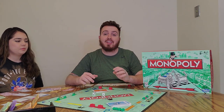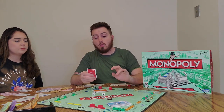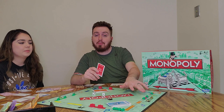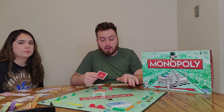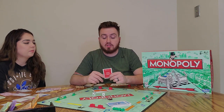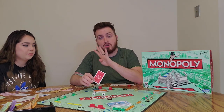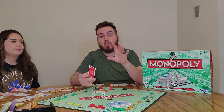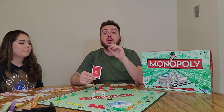Once you get all the spaces in a color set — say Mediterranean and Baltic — you can start building houses. Houses will give you more money in the long run because they increase rent. For example, Virginia Avenue has $12 rent normally, but doubles to $24 when you own the full color. Add one house for $100 and rent jumps to $60, then $180, $500, $700 with more houses. You can have a max of four houses per property, then upgrade to a hotel for even more rent — $900 on Virginia Avenue.